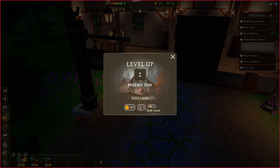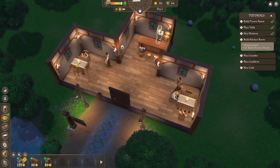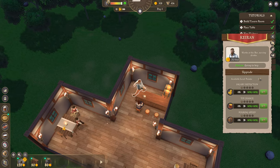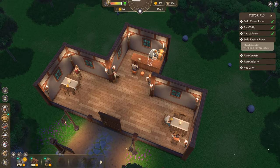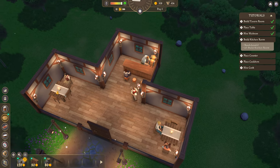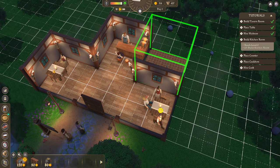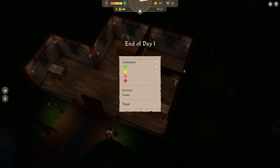The rewards: 300 gold, one staff member limit, and one level point. Oh, so are the level points shared between all staff members? They are. Let's try boring speed then. And while we're doing that, we're going to build a kitchen. This seems as good a place as any. End of day one.